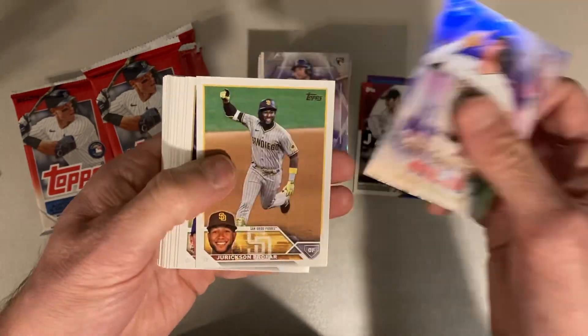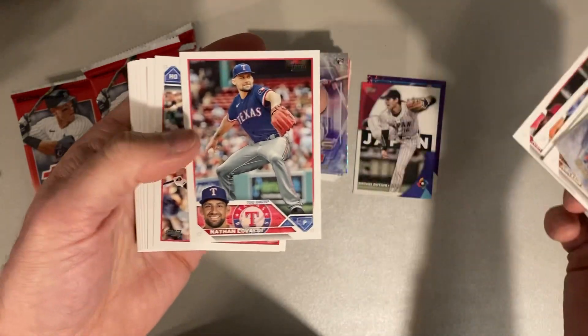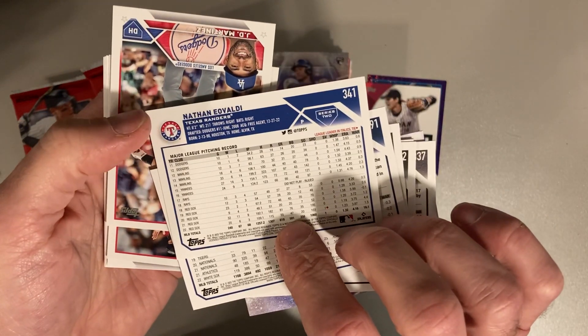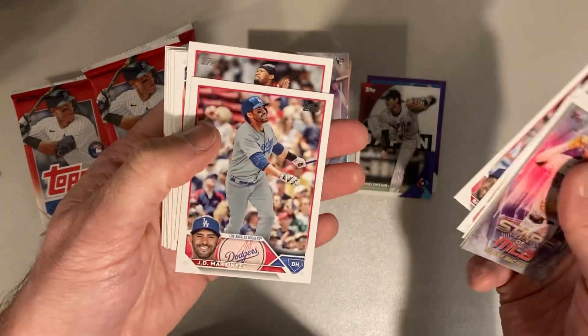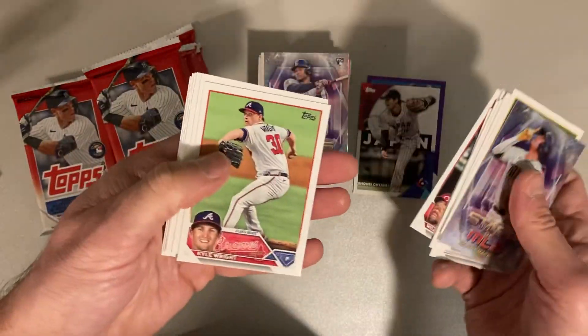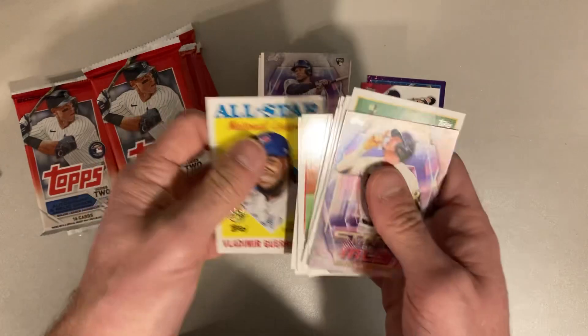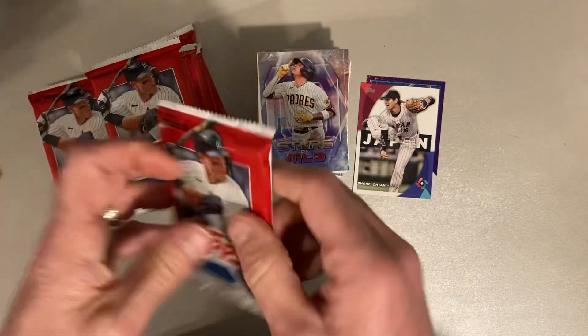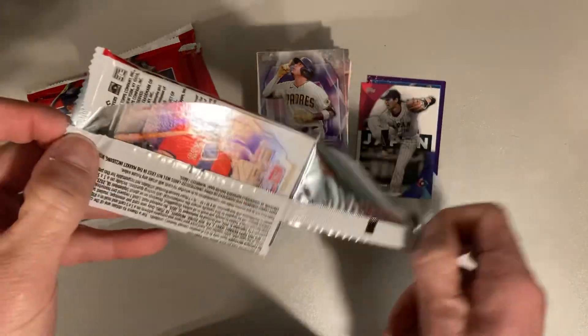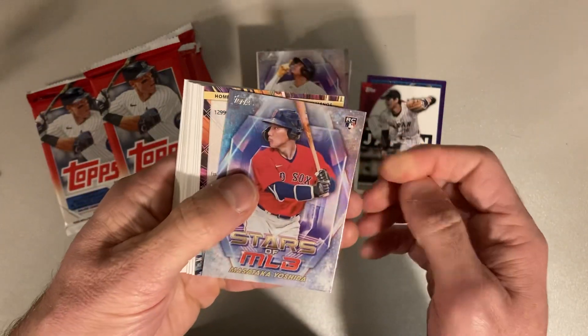Then we got Manny Machado. Hunter Strickland. Matt Carpenter. Josh Harrison. Nate Eovaldi — loved him on the Red Sox too. Same thing with J.D. Martinez. It's a nice little Benson. Kyle Wright, the Braves. Anthony Rendon. And Vlad Jr. All-Star card.